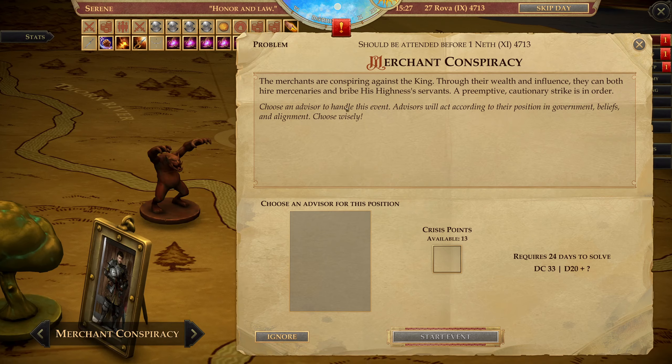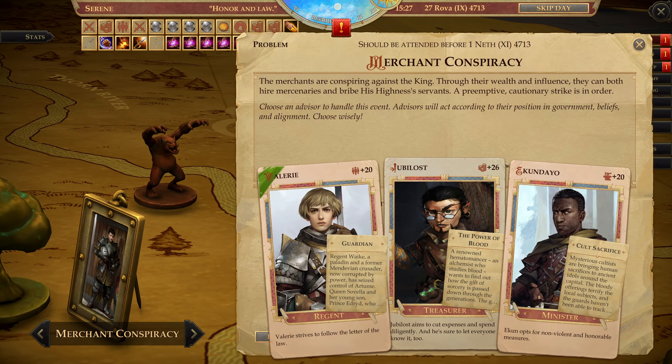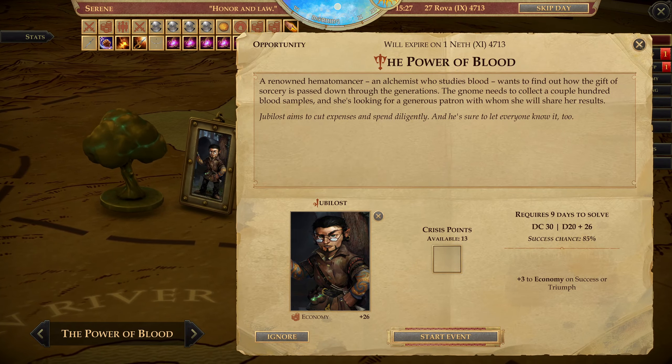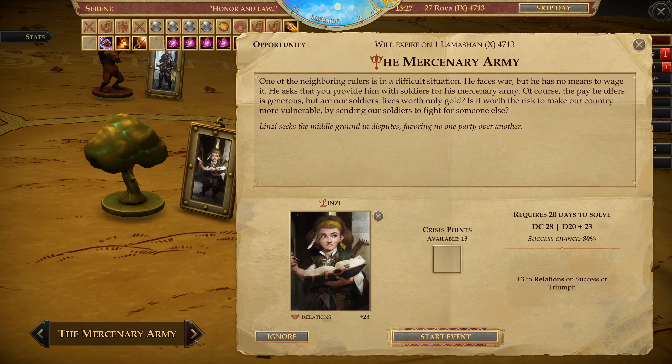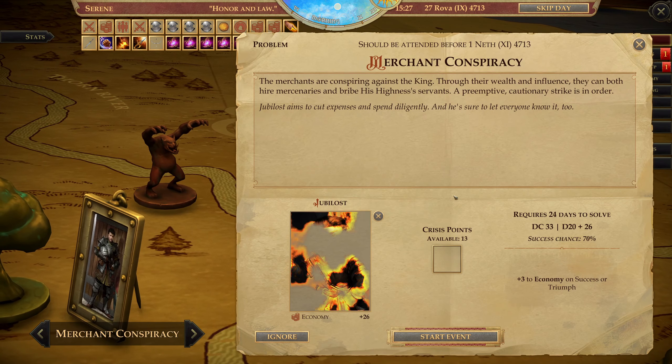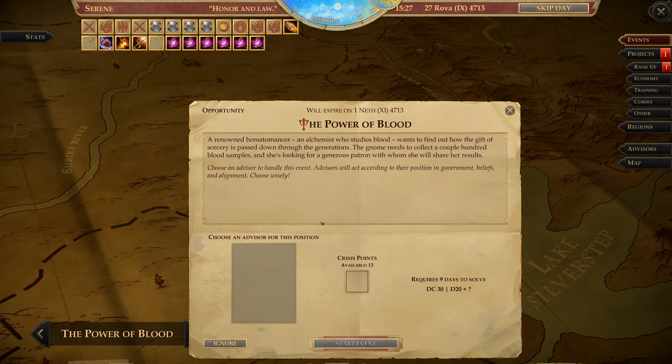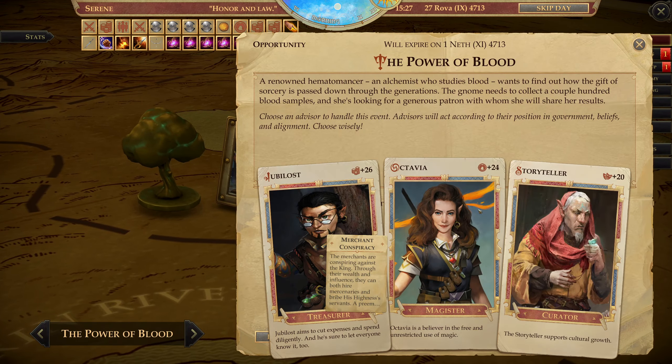The Merchant Conspiracy — damn it. What is this? Opportunity. We're going to swap here. 70% — let's bring it up since it was a specific event that we got. This one will just go for her.